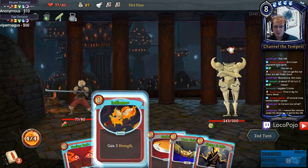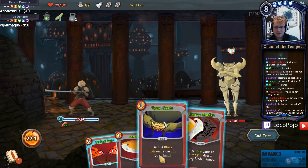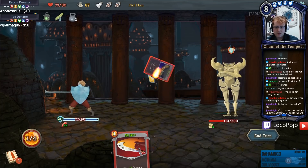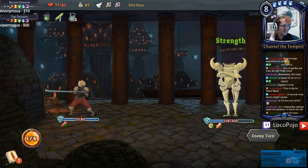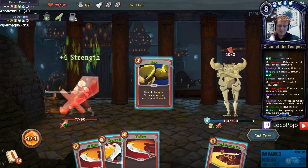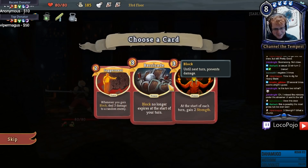There's Inflame - definitely a card I want. Shrug It Off gets me the armor I need which I don't really need at all. Heavy Blade deals 129, that doesn't seem bad. We're gonna Seeing Red here and Heavy Blade, and exhaust my Strike. Yeah, we're gonna flawless this boss. A little bit of flexing - that's 149 damage, that feels like enough. Perfect, achievement unlocked. Disgusting.